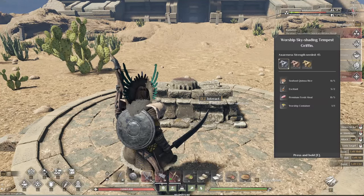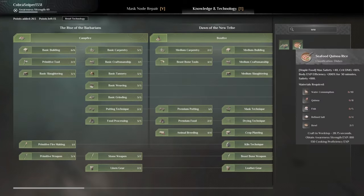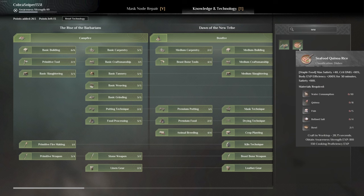These are the things you're going to need: seafood quinoa rice. You type it in here, it'll pop up. This is crafted in the worktop, not in the cooking pot, so make sure you have that. You just need water, which is found anywhere, a bowl, and refined salt which you can find all over the place or just make it.